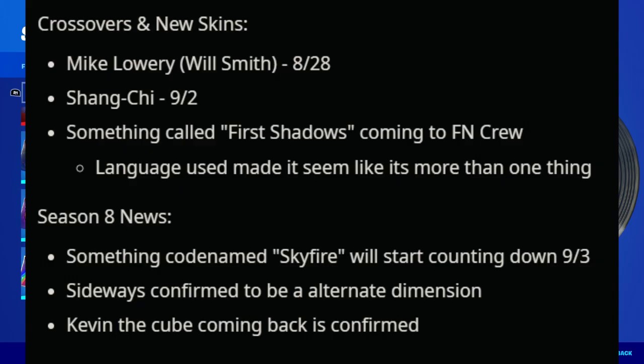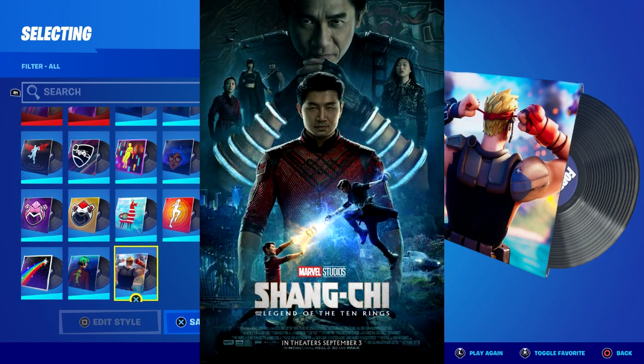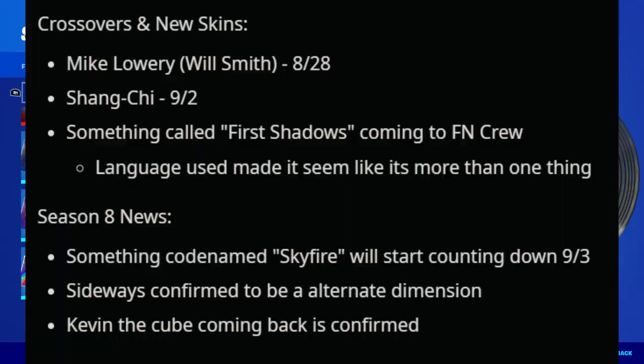If you want the Iconic skin, I'm going to hook up five lucky winners — make sure you watch the whole video. Another skin that's going to be free is Shang-Chi, coming out on September 2nd. Every Marvel character that comes to Fortnite has a cup where you can get them for free. All you have to do is finish in the top 1,000 to 2,500 — just do the Europe server, they always give it out to around 2,500 people.